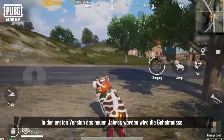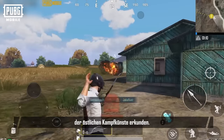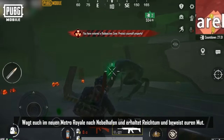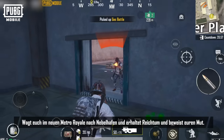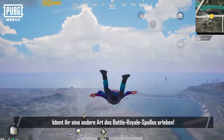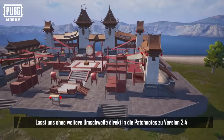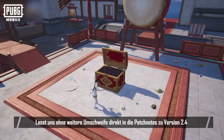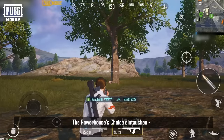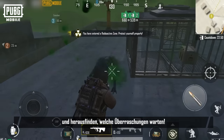Greetings PUBG Mobile players. In the first version of a brand new year, we're going to explore the secrets of Eastern Martial Arts. Venture into Misty Port in the new Metro Royale to gain wealth and prove your courage. In the new skills upgrade, you can experience a different kind of Battle Royale fun. Without further ado, let's dive straight into the version 2.4 patch notes — the player's secret manual to all new things — and see what surprises there are.